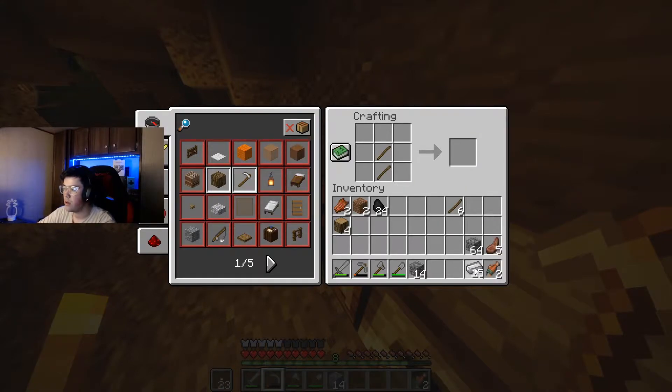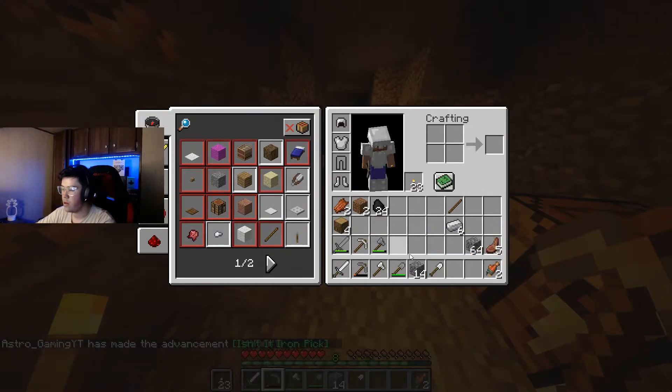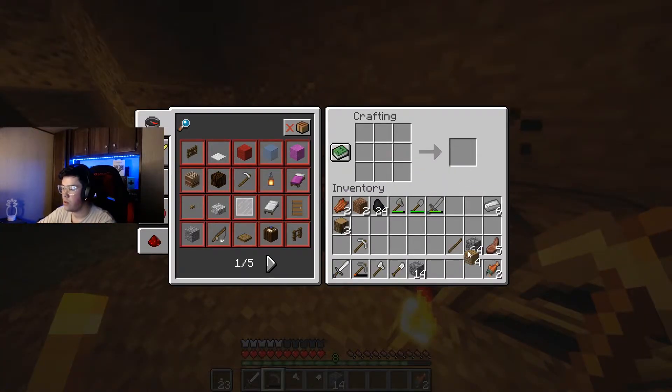Let's make some sticks. We're going to make an iron pick just in case we find any diamonds, make a sword so we don't die, make a shovel, and I guess we can make an axe — just go completely into iron tools. We'll place that there, swap those out. Tons of extra pickaxes here. We also need to make some new pickaxes — let me do that real quick, make two more of those. We've got a stack and some change of cobblestone.